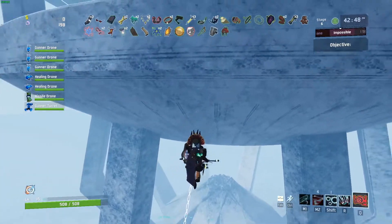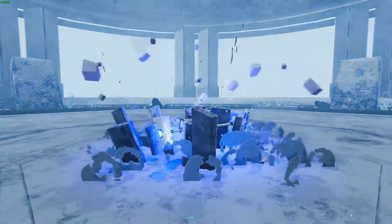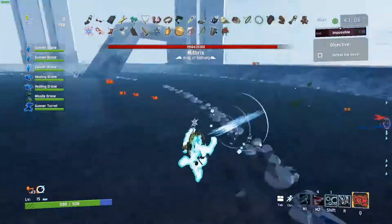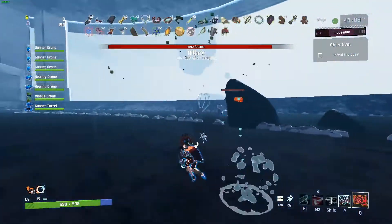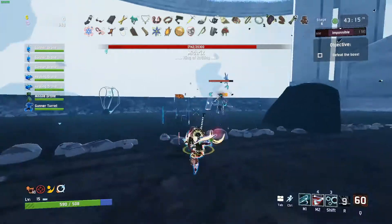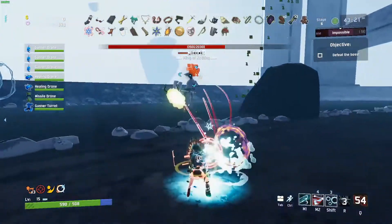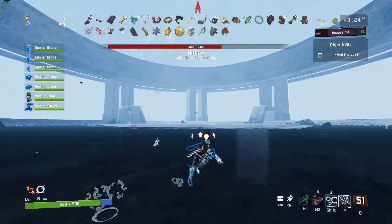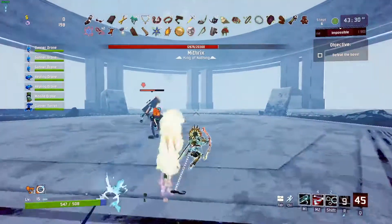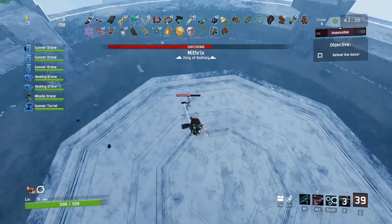Once you've arrived, all you need to do is approach the little black hole and Mithrix will spawn in. He will immediately charge at you, so be ready for some evasive maneuvers because he hits hard even on Drizzle. You can see here he charged in and immediately tries to smash me with his hammer. The main attack to watch out for is when he jumps in and makes a giant shockwave that will almost kill you or one-shot you, so be very careful.